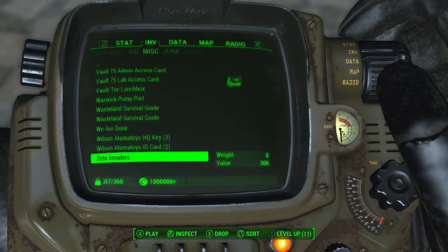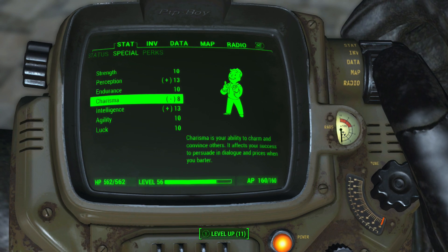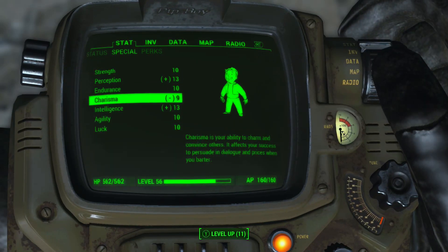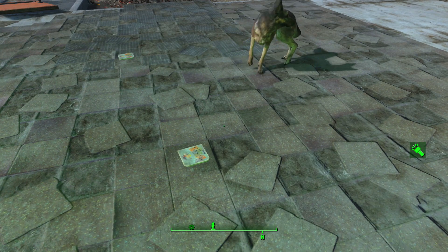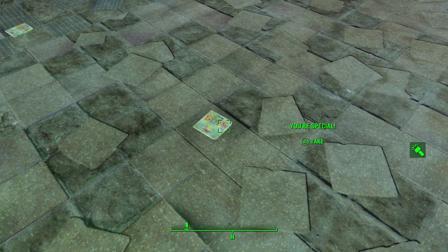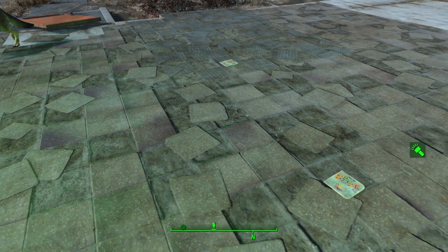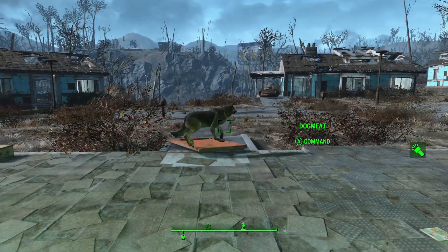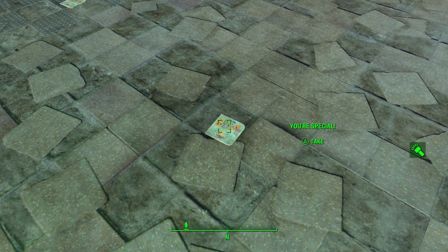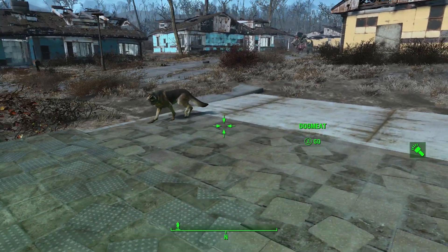Now we're gonna go ahead and take the Daddio drug, which is going to bring our charisma down to 8, as you can see here. So what we're gonna do now is pick up one of the Special books and put the point into charisma — now we are at 9. Normally you can only get a stat to 10 and then you can't increase it anymore with your Special books without something like a bobblehead. But what I'm gonna show you here is going to allow you to get one extra point past that limit, from 9 to 11. What we're going to do is have Dogmeat pick up this book, which will give us a point, and then we're going to pick up this other book here, which will also give us a point. If we time it correctly, then we will end up getting both boxes to pop up at the same time.